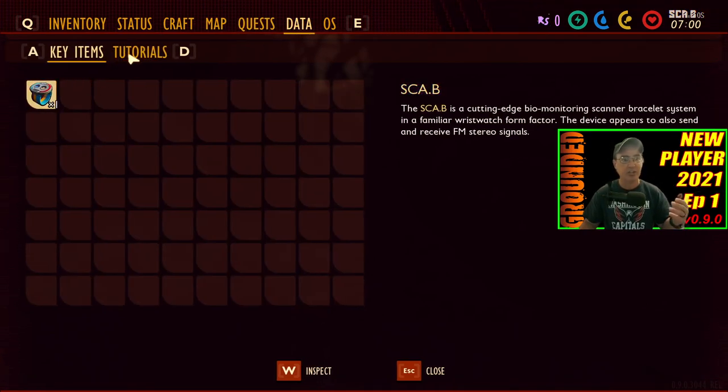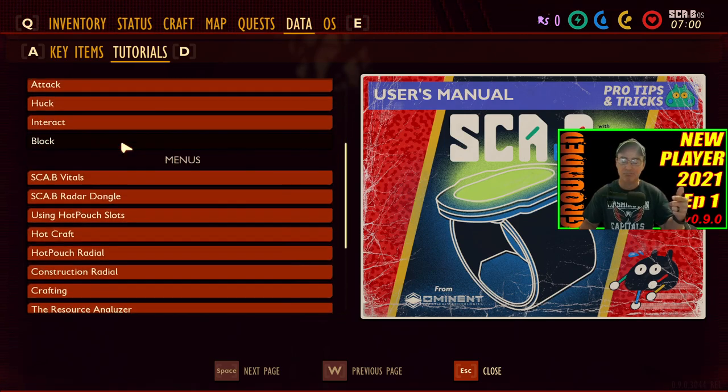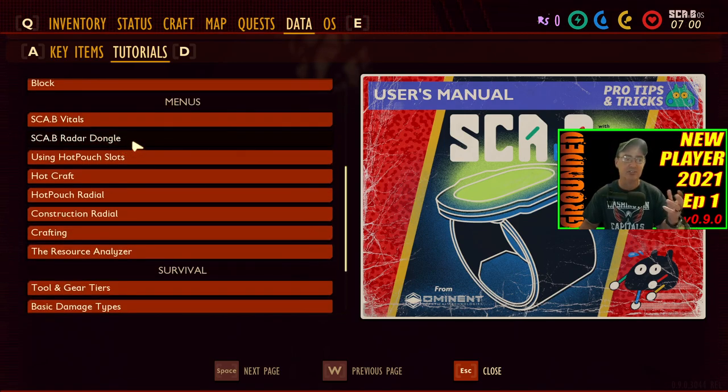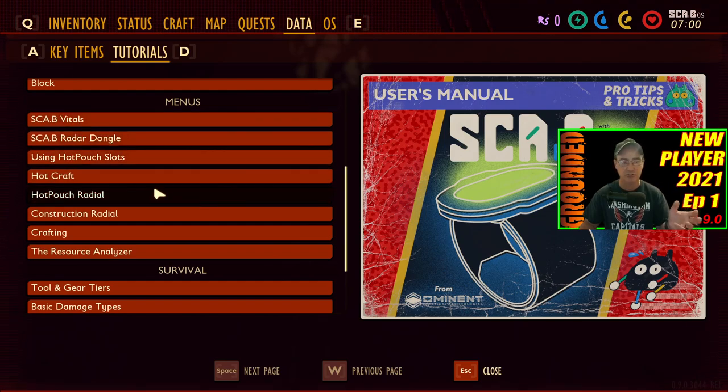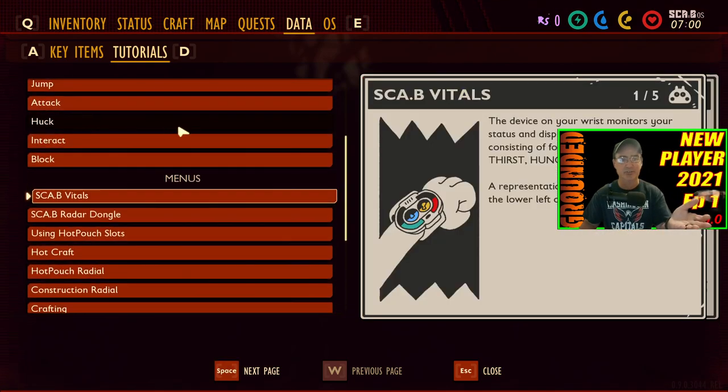Data — this is key items. If you get totally stuck on trying to figure something out, come over to Data, hit Tutorials. Down here has pretty much almost everything that you can have questions about, like what it means or what to do. Like the SCABI vitals.